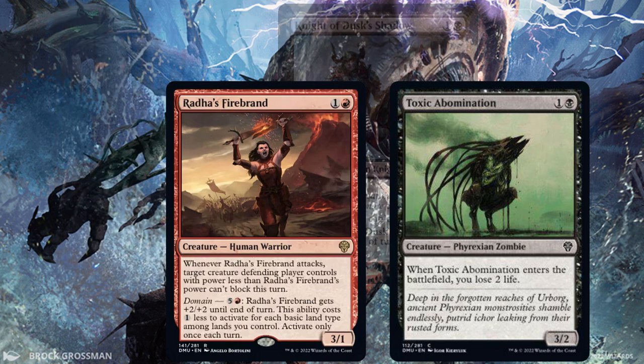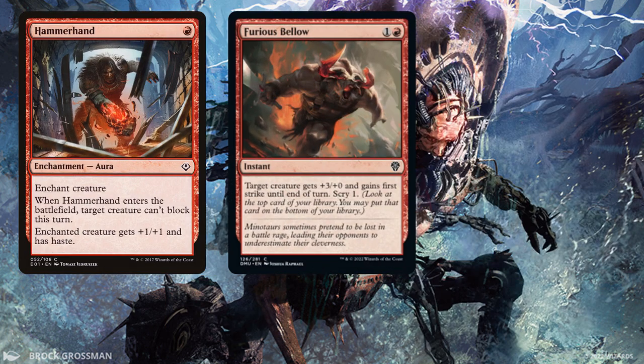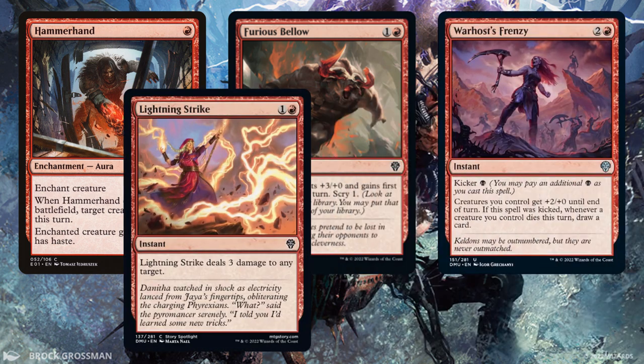And cheap removal or combat tricks, such as Hammerhand, Furious Bellow, Warhost's Frenzy, Lightning Strike, and Cut Down.